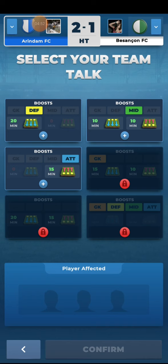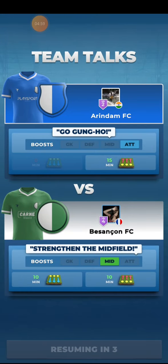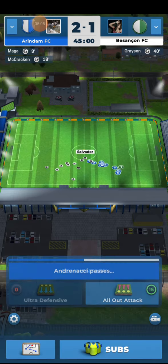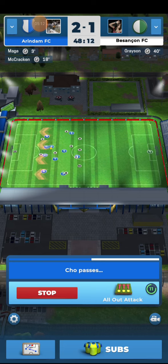This team talk feature is great. As I am the stronger team, I will choose the attacking team talk. The opponent has chosen the midfield team talk. When the second half starts, I am using all out attack again, continuing from the half time team talk.